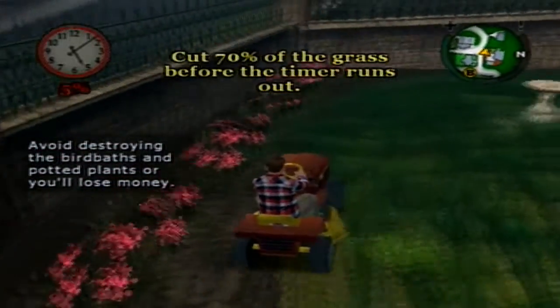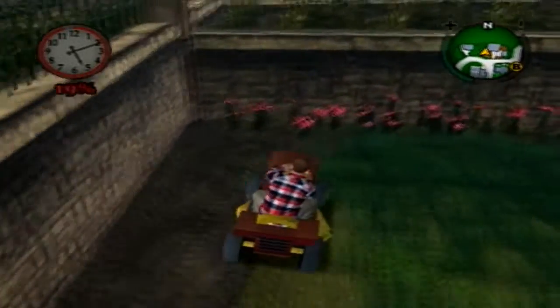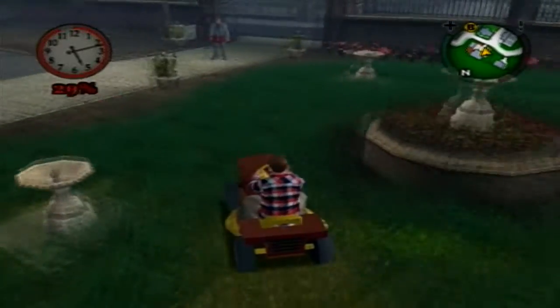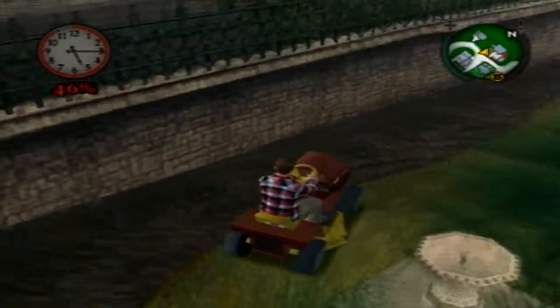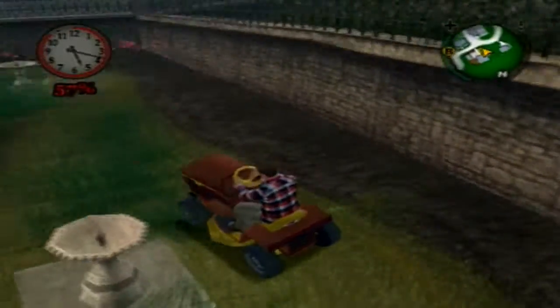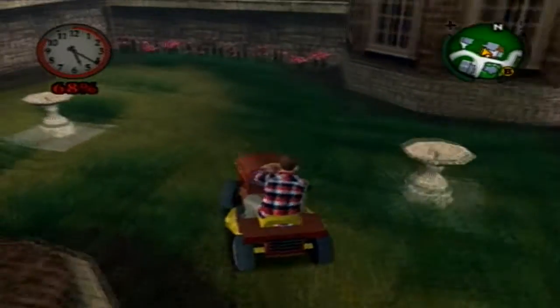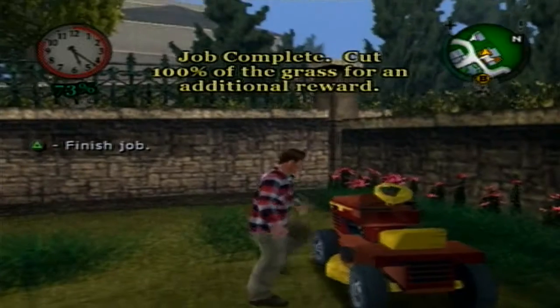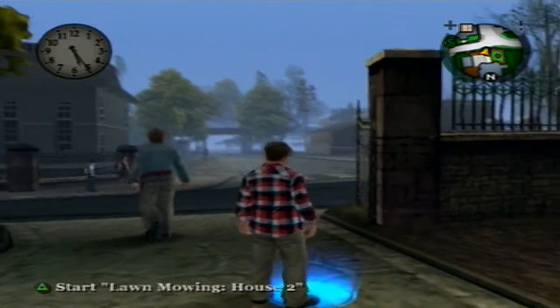Just like the park, we have to do 70% first. If I were you, I'd watch out for the fountains, because I believe if you break them you get some percentage taken out — so be careful with those. Anyway, the first round should be pretty easy. Job complete! Let's get out of the lawnmower. We get 20 bucks this time — remember, these are houses, not parks. Let's do house number two now.